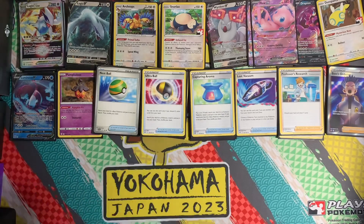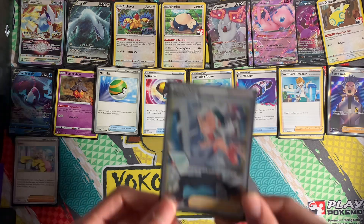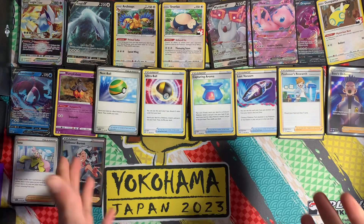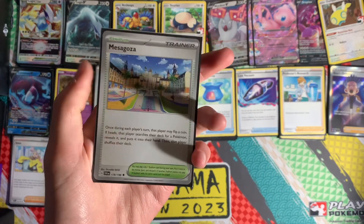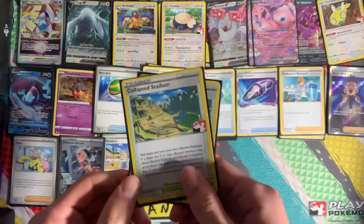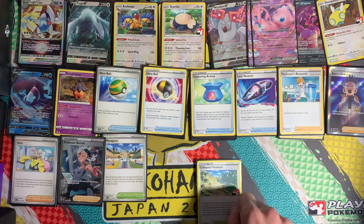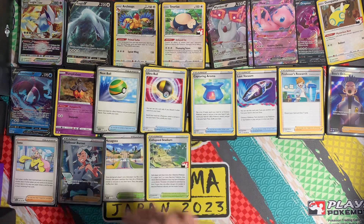Three Iono for disruption as well as refreshing a dead hand. One Professor Burnet to discard two cards from the deck — specifically Archaeops — getting them into the discard easily. One Mesagoza to try and find something from the deck if you flip heads. As a one-off it can be inconsistent, but it's useful either way. Collapsed Stadium limits both players to four bench slots. If you have five bench with a Lumineon V, you can collapse and get rid of the Lumineon V, denying your opponent those two prize cards.